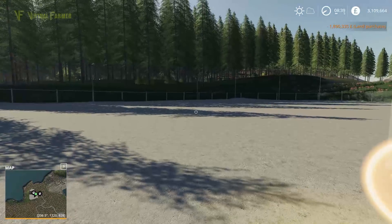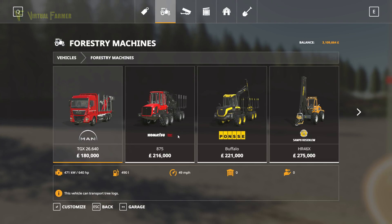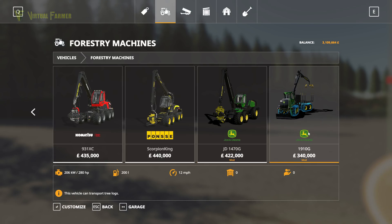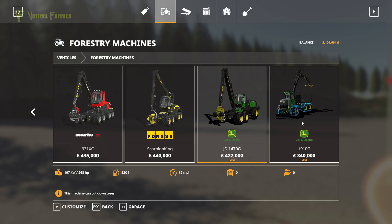We're going to try out two new pieces of kit from the forestry machines section: the John Deere 1470G and the John Deere 1910G. These are actually the first two bits of John Deere equipment released on PC and console. They're both by North Modding Company, and they're also the first John Deere forestry equipment in the game.